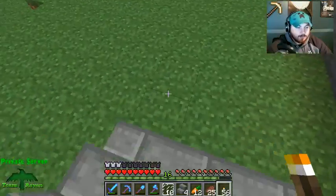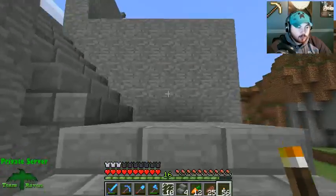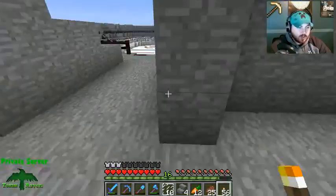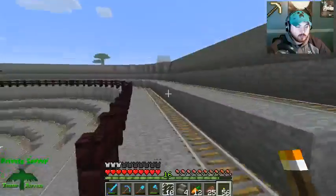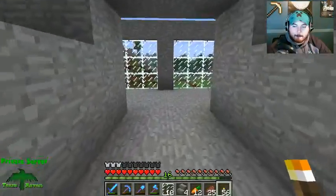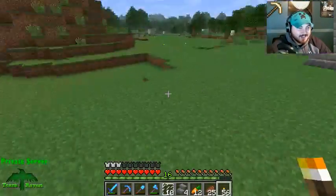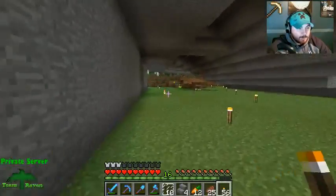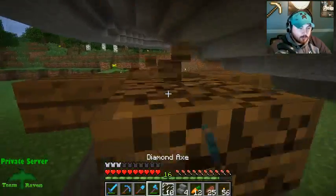I'm probably going to do a decorative pathway here too, up to the stairs — same pathway as in here with nether brick and stone brick to keep that consistent. This needs to get fixed up too. I like the glass on the outside, that's cool. There's going to be a lot more different glass effects out there too.